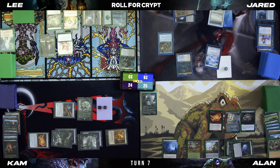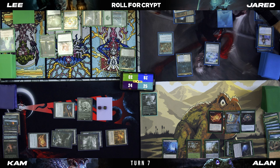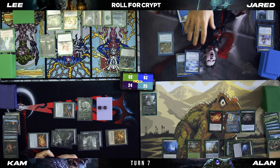Equip Skull Clamp again — there we go. Zoria's drawn some cards. Equip Skull Clamp again. I was trying to find an answer. I'll make a slug when your commander dies. I'll untap, upkeep — Crypt trigger.